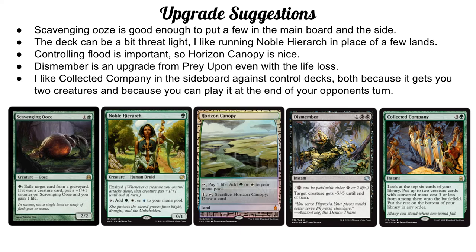Horizon Canopy is pretty good — I would run that over Forests. It gives us a way to, late game against a control or grindy deck, get rid of some lands in exchange for cards. This is a very low-curve deck, we don't need a lot of lands, getting flooded sucks, and we don't really care about paying one life to tap for green. I would run three to four in my paper version. In my online version I have zero because they're like fifty dollars each, but it's worth it in the deck to prevent flood and keep your threat count up against removal-heavy opponents.